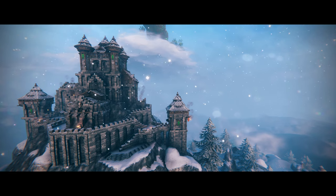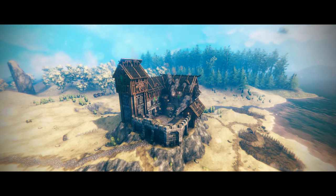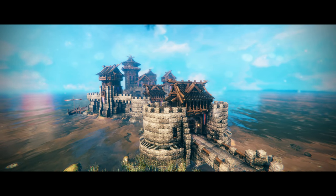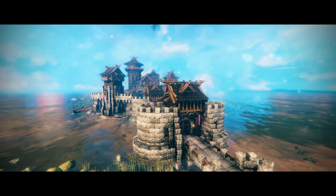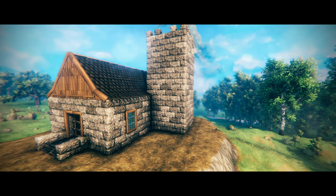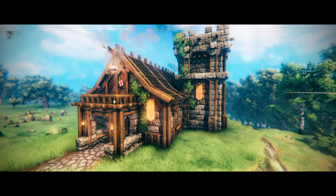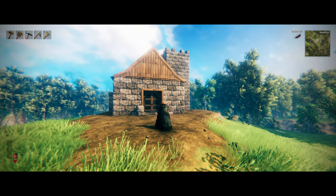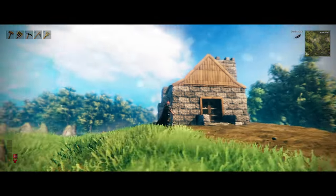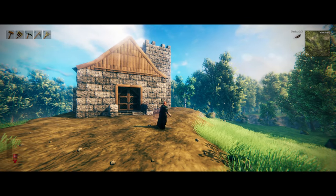I'm probably best known for building massive castles in Valheim, and today I want to give some tips and tricks that I use to enhance the look of the outside of my castle — to give it a little bit more detail and texture, making them stand out way more than other castles. I made this very small castle and I'm going to turn it into a much more detailed one.